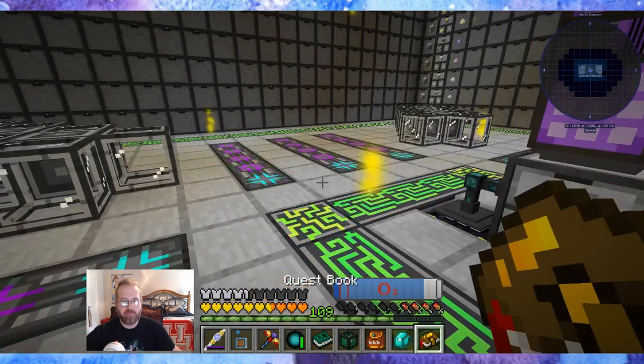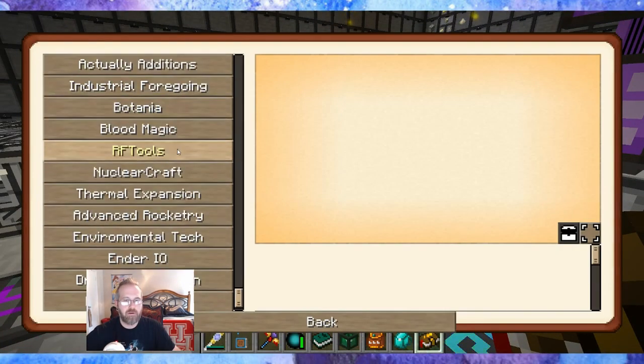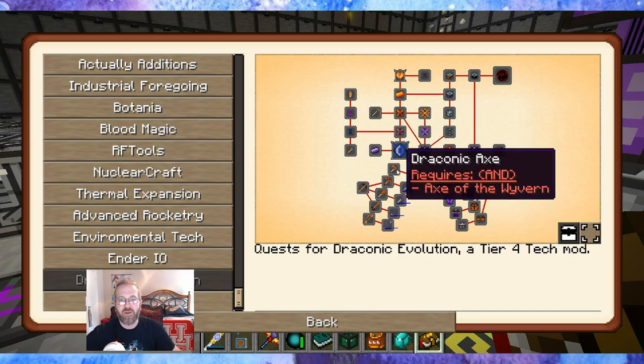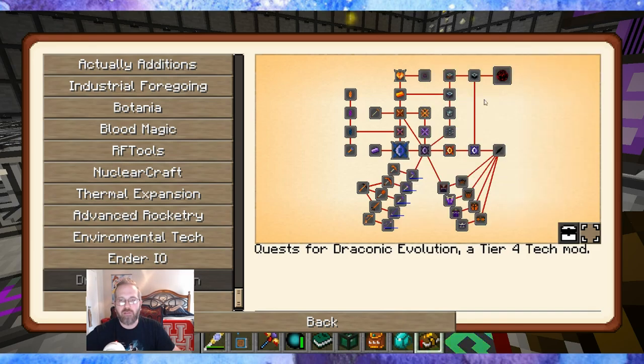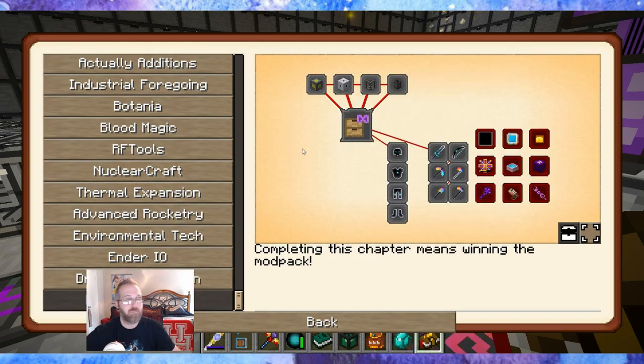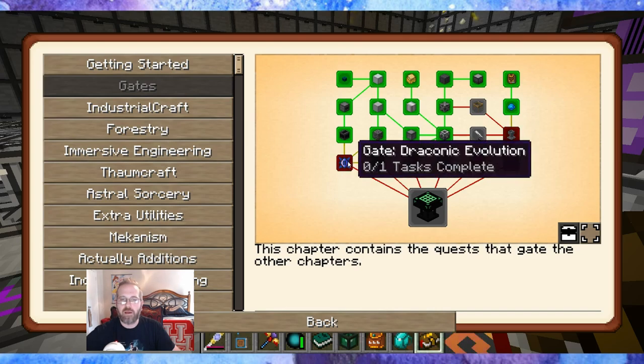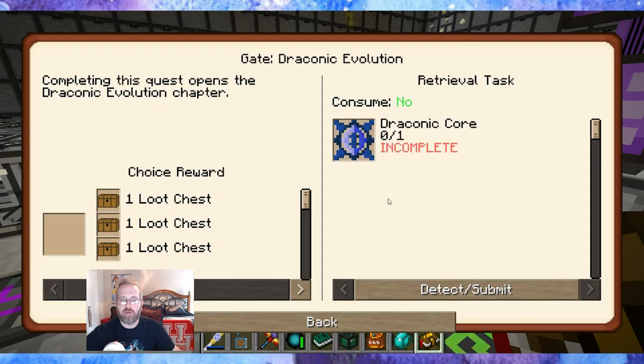That is all set and done and we're ready to move into Draconic Evolution. This is super exciting for me because I have not ever made it this far. I'm really looking forward to making these tools, even though I really don't need them anymore — they're pretty OP. I'm really stoked with how flashy the energy core is. I'm planning on putting that right above the mineshaft base made out of glass, so it really stands out — bragging rights. I'm totally going to brag about making it to Draconic Evolution.